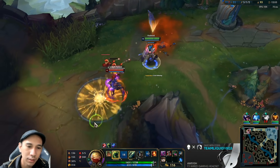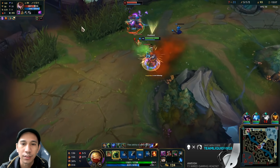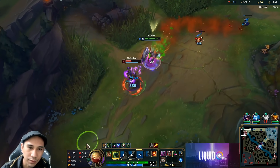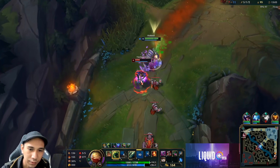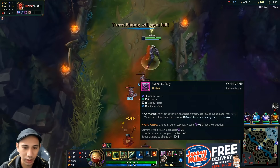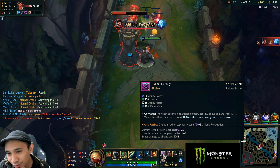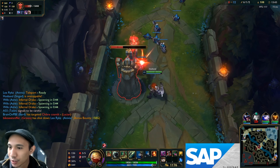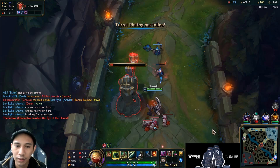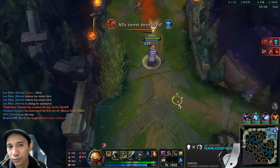Nasty build. Any changes? This item is pretty strong. I think omni-heal, ability haste, bonus damage, true damage — a lot of stuff. Because this item has a lot of stuff. Oh no, we did it. First tower for the win.